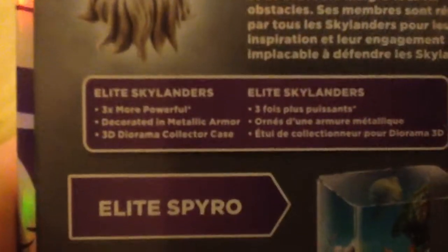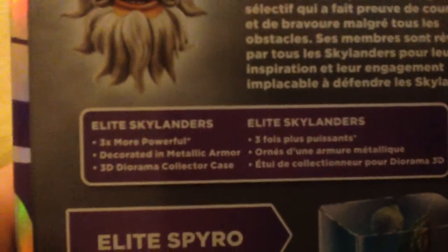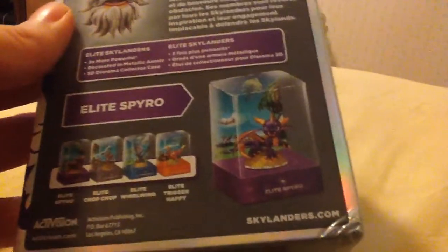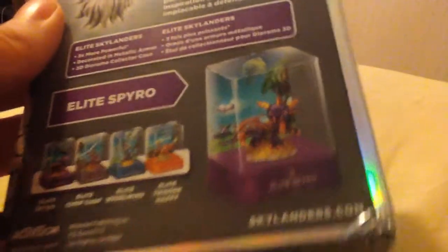Elite Skylanders are GameStop exclusive, by the way. They are three times more powerful, decorated with metallic armor, and have a free Diorama collector case — this is very nice. Here we have Elite Spyro. There is also Elite Chop Chop, which is available now, and Elite Trigger Happy, who will be released on Black Friday.